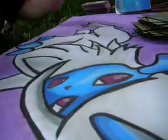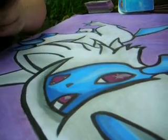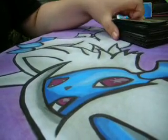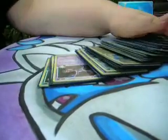The point of the deck is to hopefully start out with Honchkrow, a Crobat G, an Energy Gain, and a Dark Energy — and those are all searchable by Cyrus's Conspiracy and everything else, so it's all good. Peace out.